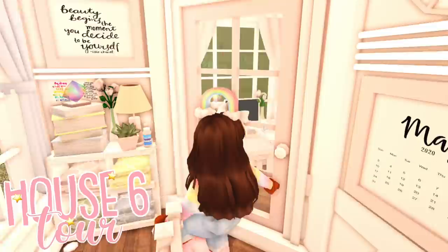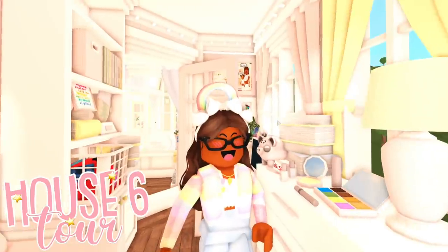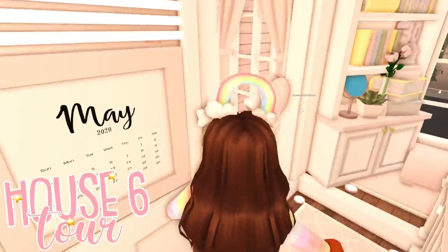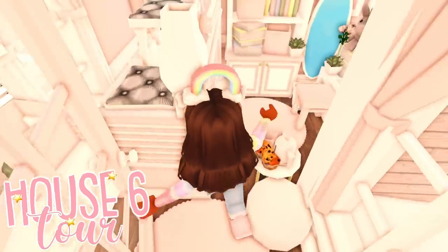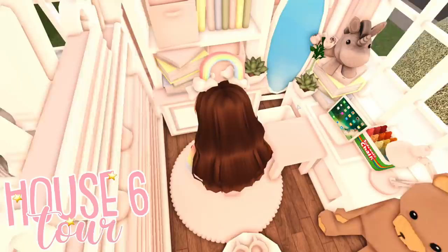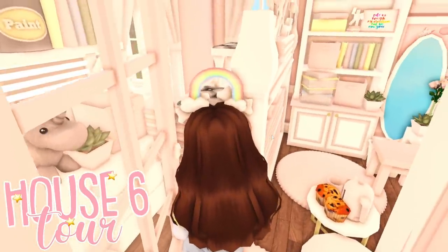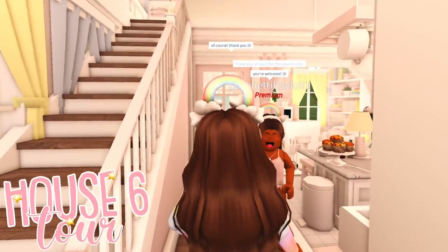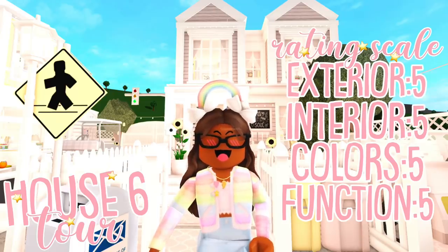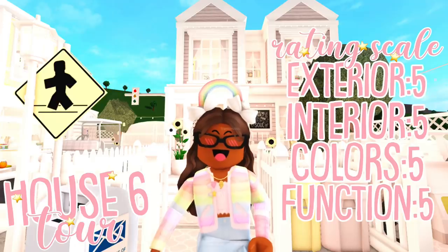Let's go in here — oh, this is the master. I was not expecting that, I'm not gonna lie, but I think it looks really cute. This is the kids' bedroom — look at the rug, how did she do that? That's so cute — look at the little iPad, and look at the bed, it's like a princess bed. Wow, she really popped off. I feel like this place matches my outfit! Thank you too. The functionality is going to get a 5 out of 5 — it has everything that you need. Color scheme 5 out of 5, decorations and interior 5 out of 5, and the exterior a 5 out of 5 too.